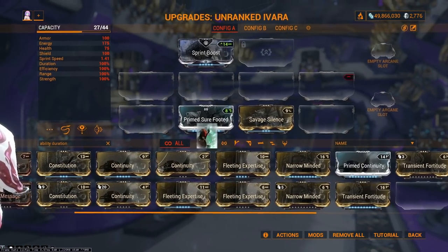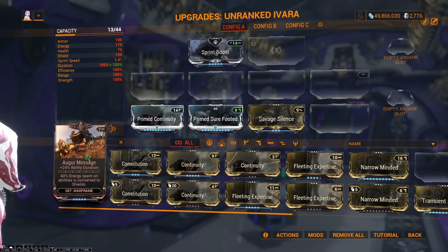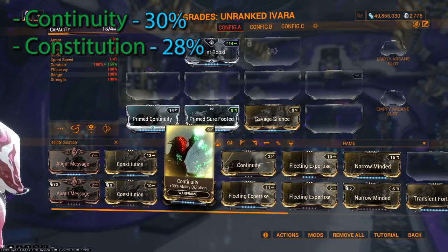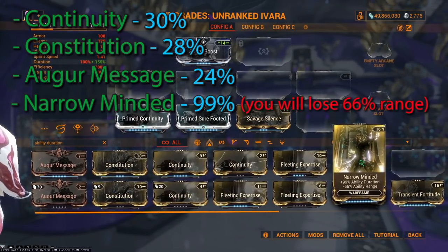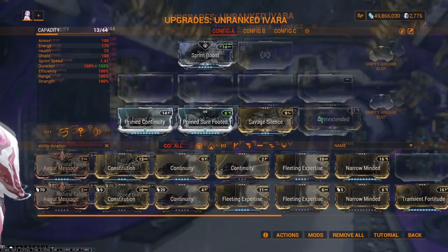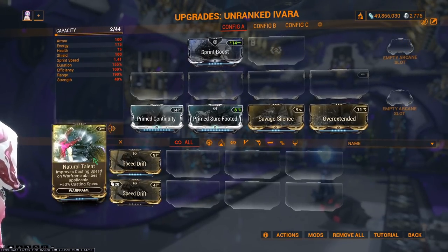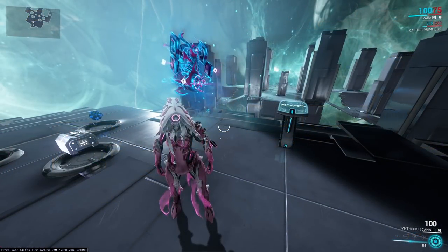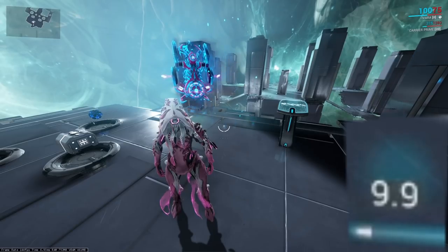Your third key mod would be Primed Continuity for the 55% duration. If you do not have this mod, you could use Continuity with 30%, Constitution with 28%, Augur Message with 24%, or Narrow Minded with 99%. You want to get as close to 55% duration as possible, but whatever you have available will work fine. If you have lower than 55%, I suggest adding a Speed Drift or Natural Talent to speed up casting speeds. The duration does not have to be exact — this is just the most efficient mod for capacity and ability duration.